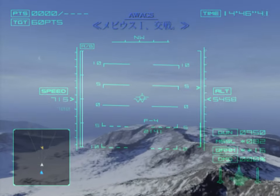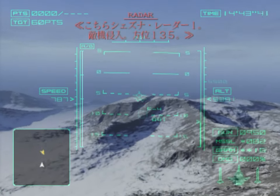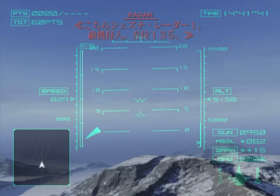Halo 2, engage. This is Shesna Radar 1, engage — approaching Vector 1 through F5.